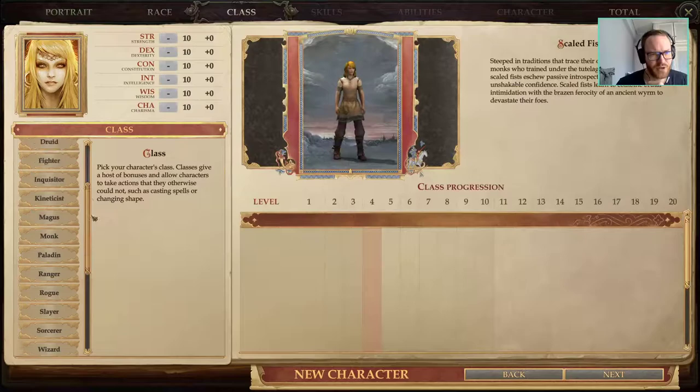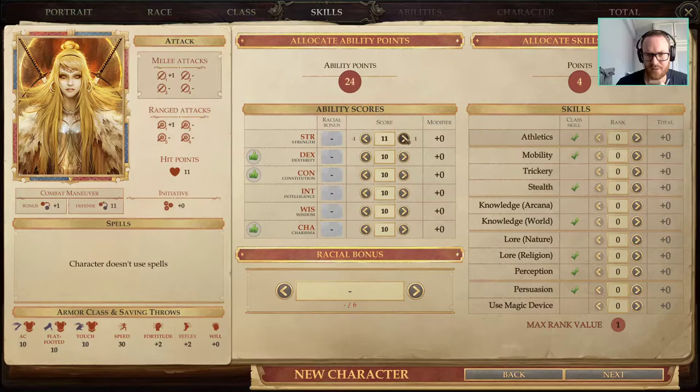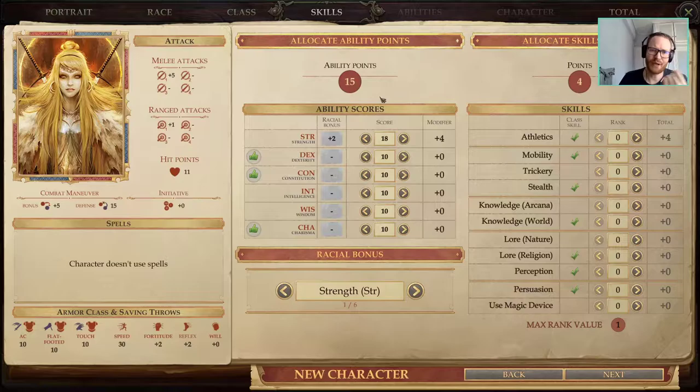Let's give her the hair to match the portrait. First things first: Monk dip time. Monks just get the highest AC in the game.